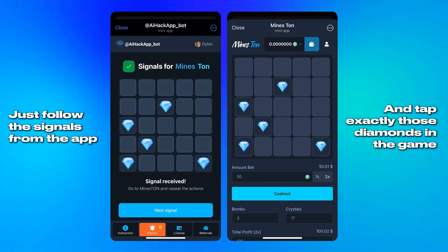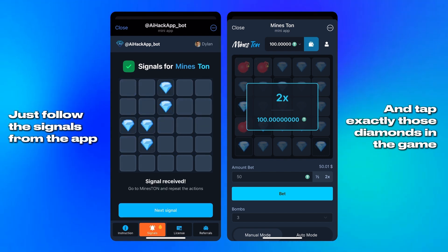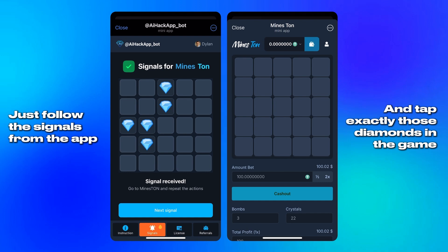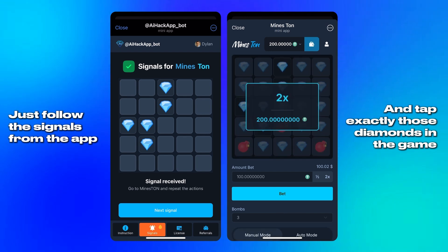Once it's done, I return and press again, this time for the second layout. Another image loads in seconds, and I go through the same motions — compare, place, complete. No surprises. Second round, done.